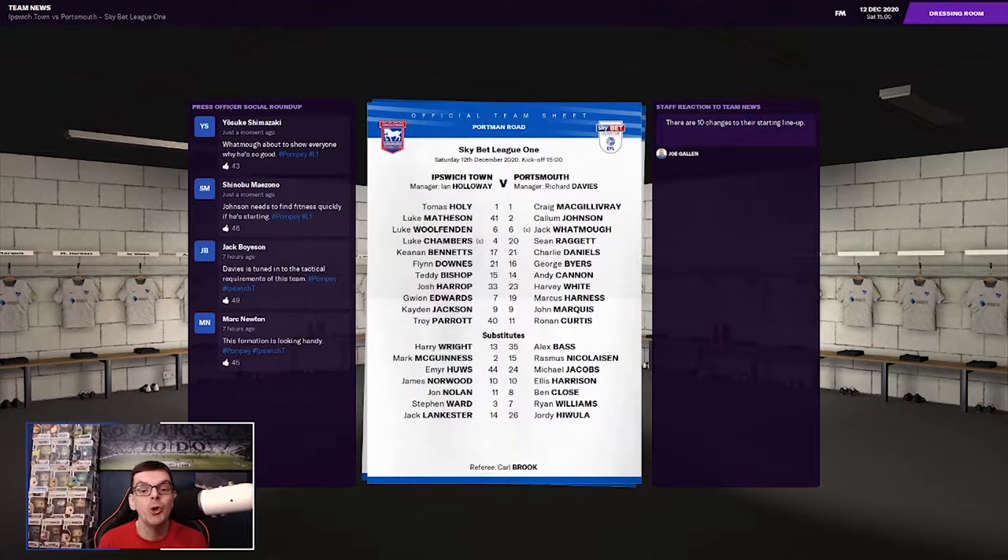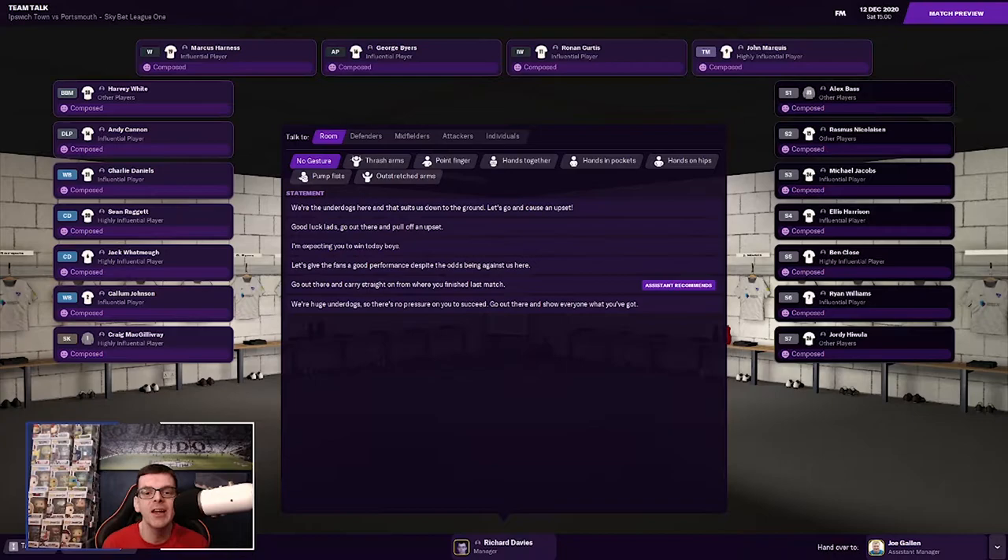Here are the two starting lineups. Ipswich start with Holy in goal, Matheson, Wutherton, Chambers, Bennett, Downs, Bishop, Harrop, Edwards, Jackson, with Troy Parrott leading the line. We start with McGillivray in goal, Johnson, Watmore, Raggett, Daniels, Byers, Cannon, White, Harness, Curtis, with John Marquis leading the line. We're getting very familiar with Ipswich this season — we've taken them on in the Carabao Cup, we play them in the FA Cup, and now in the league. They are flying at the moment, four wins from five. We've had a little upturn in form too, three wins from five after that defeat to Plymouth.